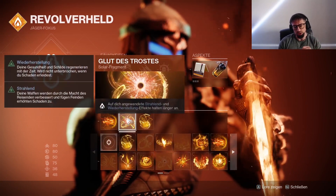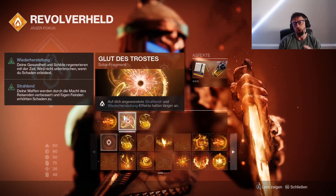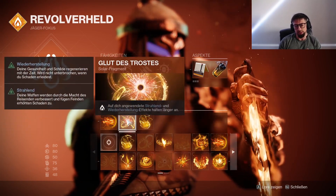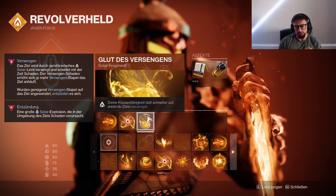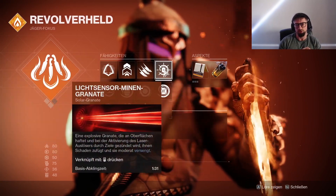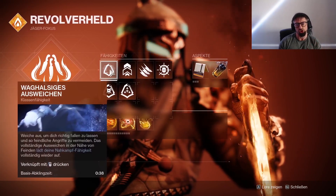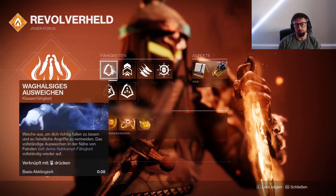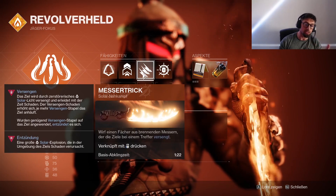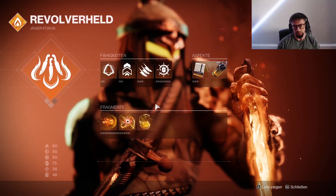Dann haben wir Glut des Trostes: Auf dich angewandte Strahlen- und Wiederherstellungseffekte halten länger an, einfach damit wir unseren Damage-Buff länger haben. Und sobald wir einen Artefakt-Mod frei haben, können wir unseren hier verlängern. Natürlich Glut des Versenkens: Deine Klassenfähigkeit lädt schneller auf, wenn du Ziele versengst. Wir versengen hiermit, das gibt uns den Dodge zurück, und wir haben den Nahkampf-Dodge. Falls mal irgendwas nicht ready ist, können wir in der Nähe von Gegnern dodgen und kriegen unser Messer zurück – damit wieder auf Gegner schmeißen und versengen. Ihr versteht die Kette.